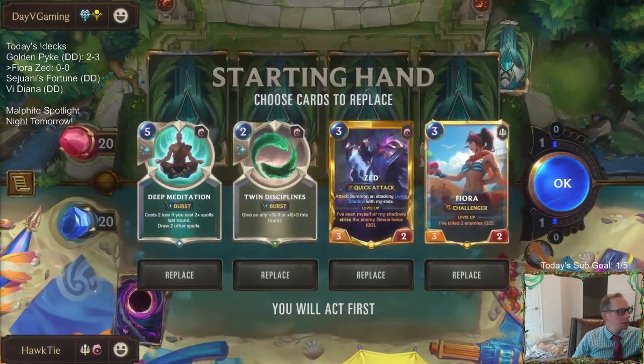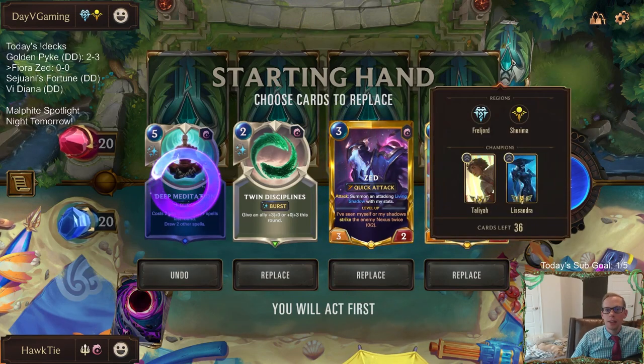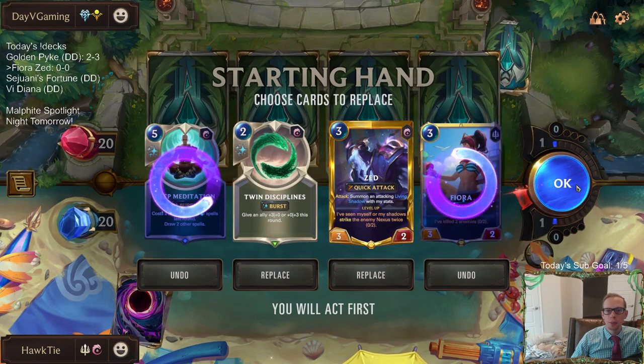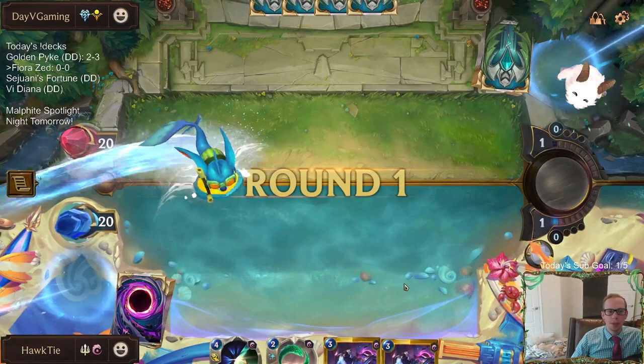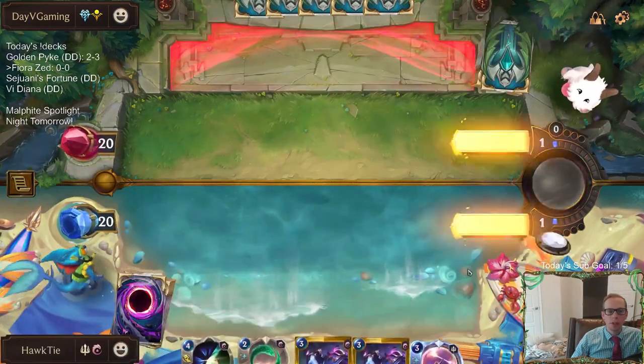Quad F with the donation deck. So we're going to mulligan the Deep Meditation. And I think we're going to mulligan Fiora here also, because against Lissandra Talia, Fiora is not going to really do as much. We're just going to need to protect this Zed as much as we can and have Zed win it for us. We're all in on one of our champs.